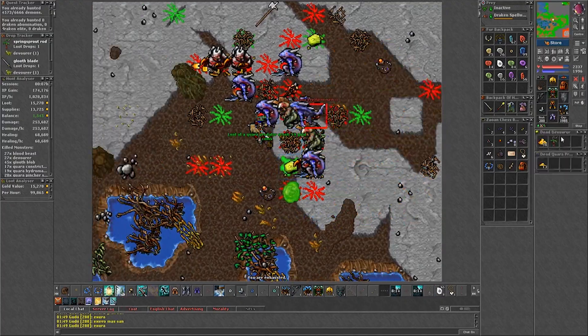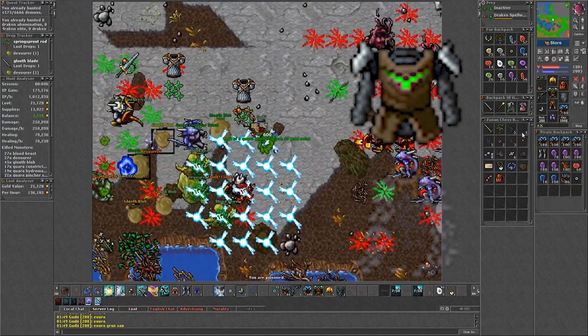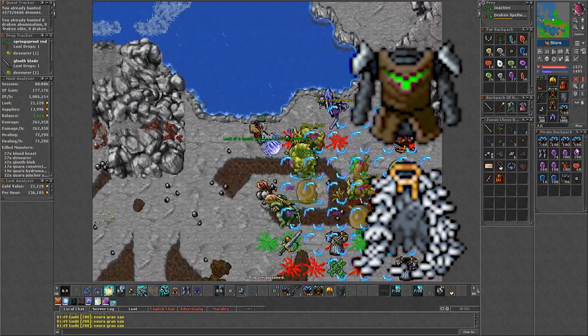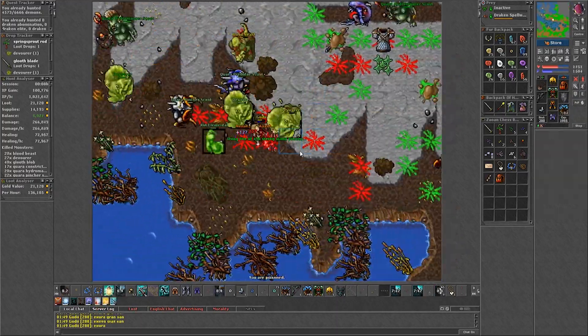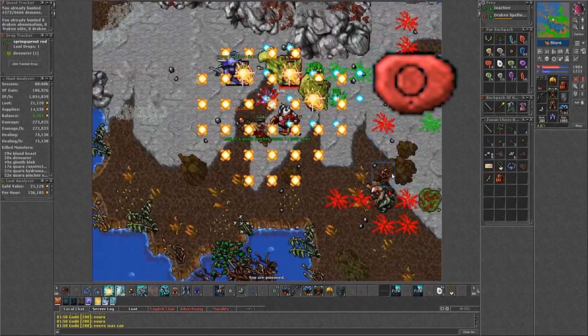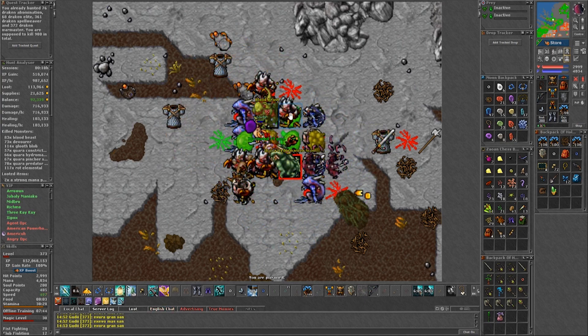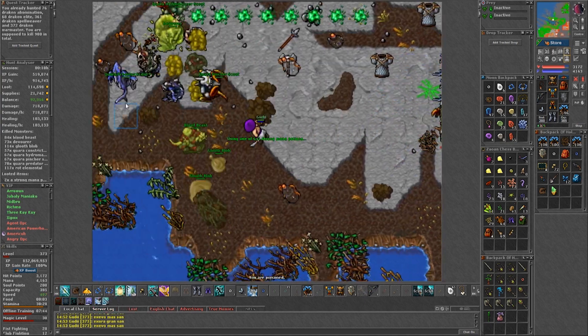For armor, if you're going with life leech use that. If not, an earthward is enough, or even a swan feather cloak can be pretty good for the earth protection and the extra speed to run. For runes, use thunderstorms if the quaras are activated, or GFB if they are not. I was using around 800 runes an hour and almost 1k strong manas, and this is without life leech and just 2 level 2 mana leeches.